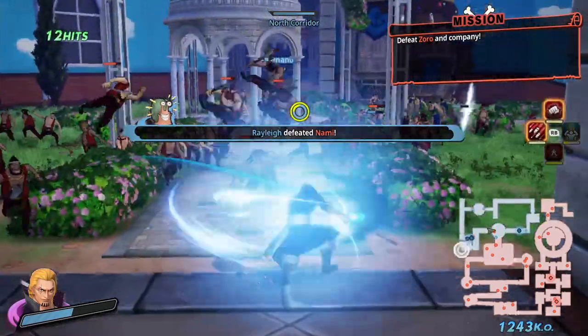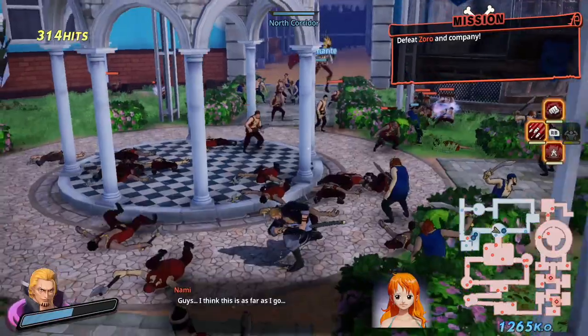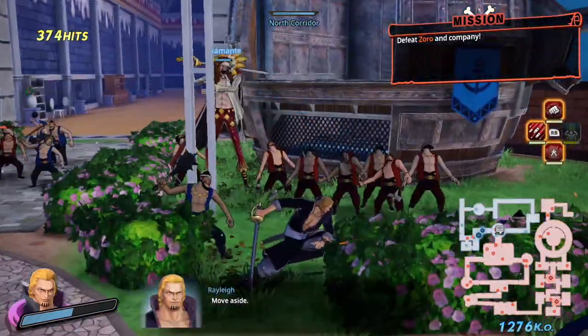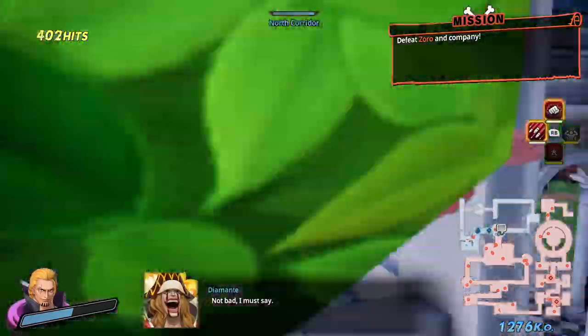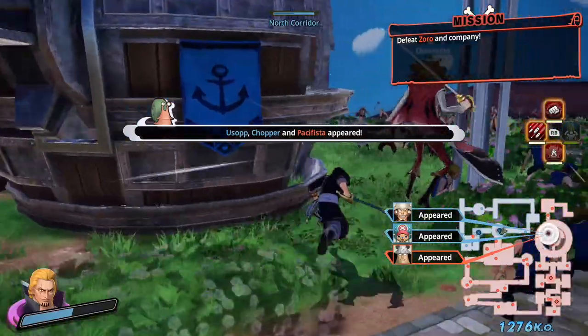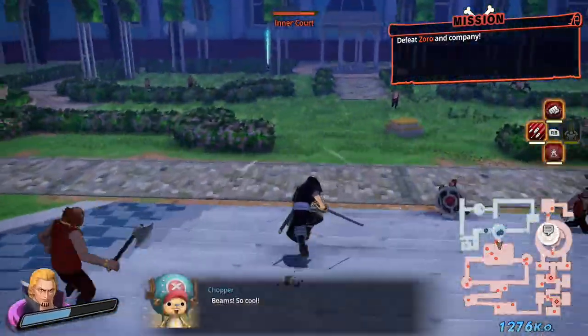What would be number three for me? Honestly, the Whole Cake Island pack — for sure, probably the best DLC pack for me after this one. Believe it or not, Judge is one of the best sky types, and I'm the biggest fan of sky types. I like Kizaru as well.